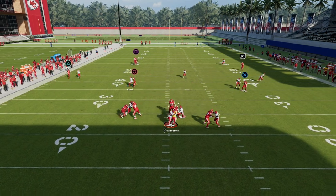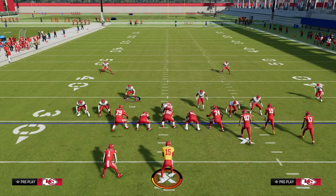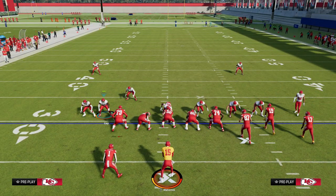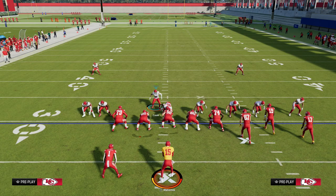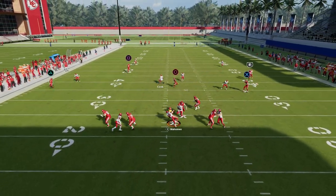As you saw right there on the left side, sometimes the tackle will kind of flare out like that. The best way to counter that is to just make sure that you're always moving this guy in to where he's relatively close to this linebacker, and now you'll see the blitz come around every single time.